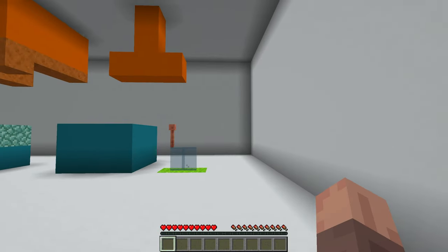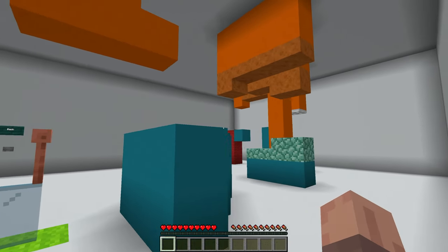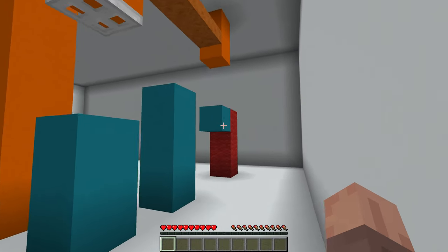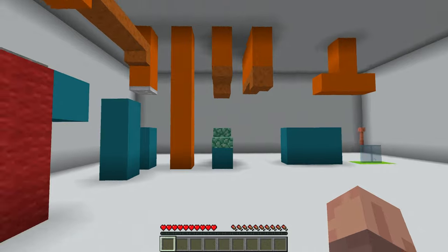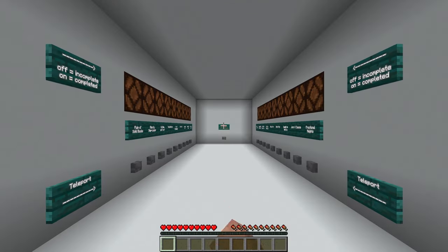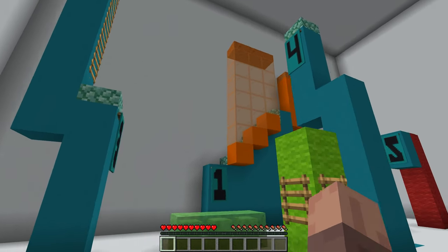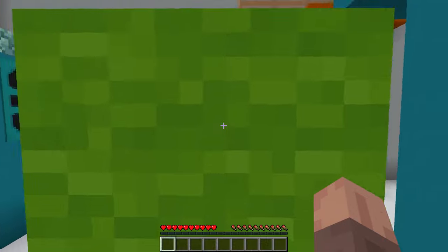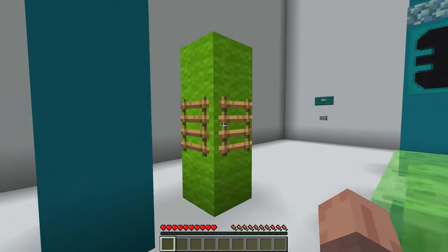Each room consists of basically five different jumps and they are all different variations and types. There are a lot of roofs, so you're definitely going to have to watch your head when making these jumps. These are very difficult, and if you're into parkour it's going to be a tough trial. Some of them are timed with pistons, and others are with slime blocks, so there are definitely a lot of cool options throughout this whole area.